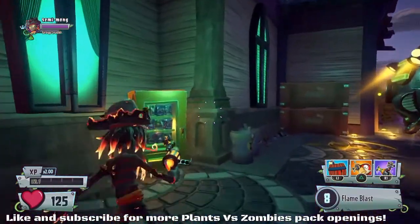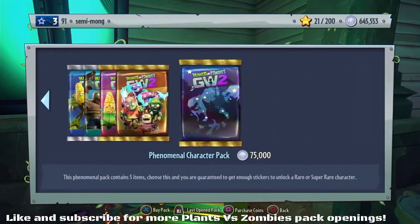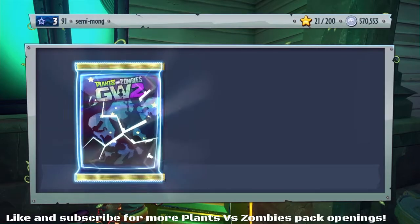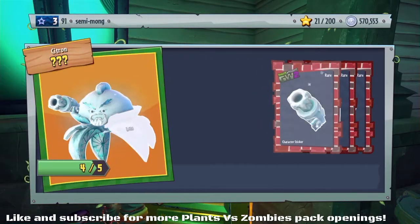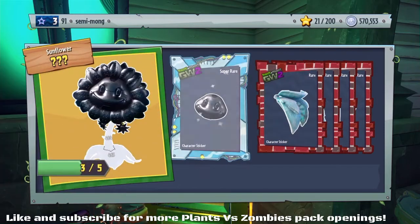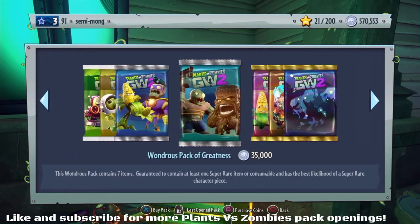I'll do a character showcase just like I did with the chemist as well — if you've not seen that, be sure to check that out. Let's do one more phenomenal character pack. Oh, is this the ice citron? Yeah, the other one definitely was the electro citron. And we've got part of metal petal as well. I wonder if we can finish up any of these.